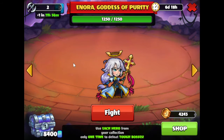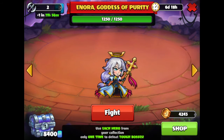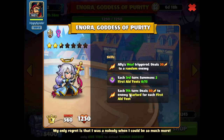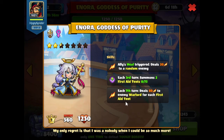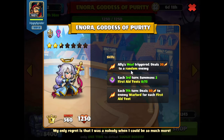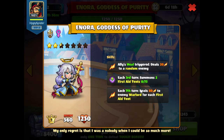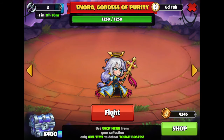We're on the next boss — Anora, Goddess of Purity. Let's take a look at their skills. Whenever a heal triggers on the ally side, we'll deal damage to a random enemy. Every third turn, we'll summon two first aid tents. And on the seventh turn, we'll deal damage to our warlord for every first aid tent. So we'll take damage whenever a heal triggers on their side, meaning we want heroes with high health or to prevent them from healing. On the third turn, we need to get rid of these first aid tents once they come up. And especially for the seventh turn, if we can get rid of these first aid tents, we will take less damage. Let's hop right in.